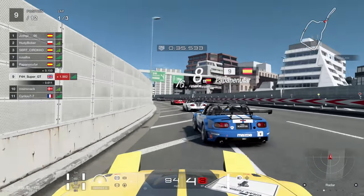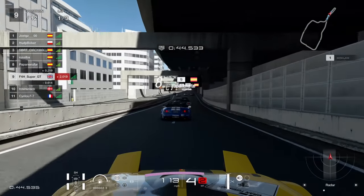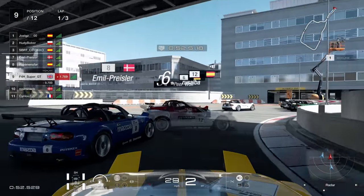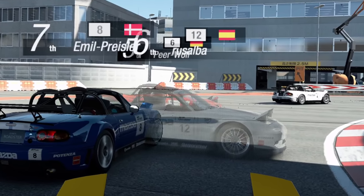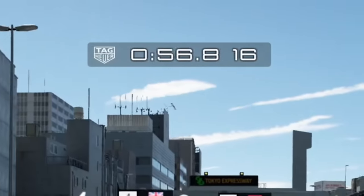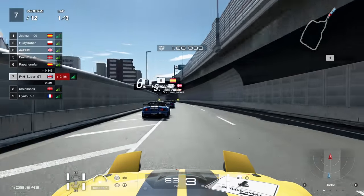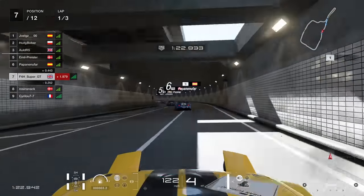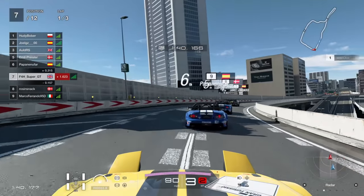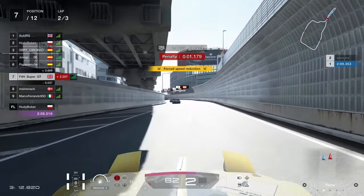We've already gone up a couple of positions as we sweep through the first section and come down towards the hairpin. This is where trouble begins to make its presence known. As we come in on the brakes — I go flying into the Spaniard who wipes out the German as a result. That is 100% certified content right there — Super GT with the double kill. And just waiting for the penalty... nothing. Perfectly clean move, apparently according to the game. So I'm actually a really clean driver.